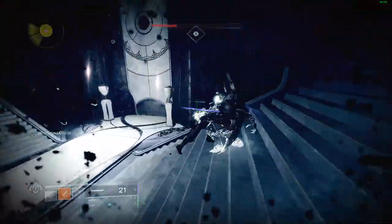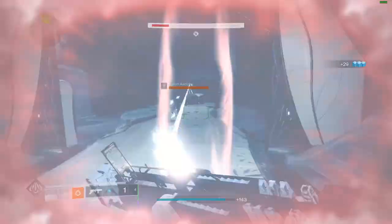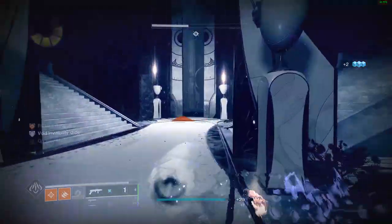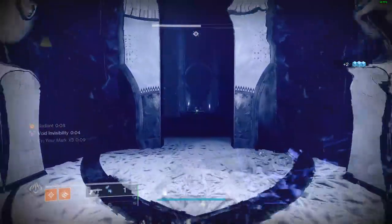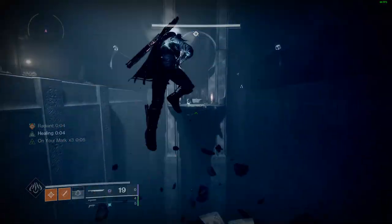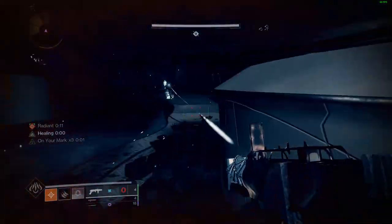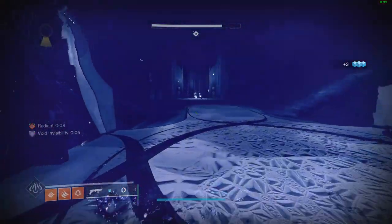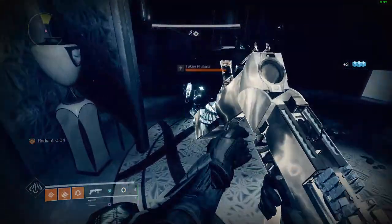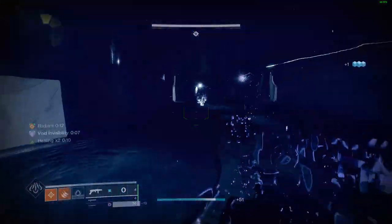Once you've made it to the bridge you'll need to kill a captain. After killing the captain the door will open and you'll need to cross the bridge. To make this easier, throw your knife to get a kill — that should make you invis and spawn a well, which you can pick up for Well of Life giving you 10 seconds of constant health regen. You can chain this by getting kills with your knife on the phalanxes across the bridge, keeping yourself invisible, as long as you don't kill them too close together since there is a small cooldown.